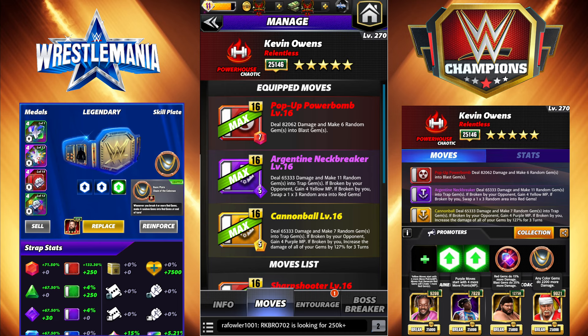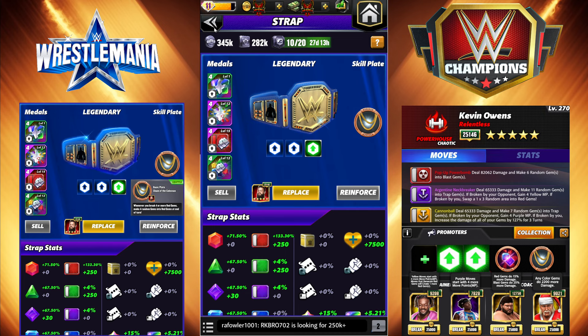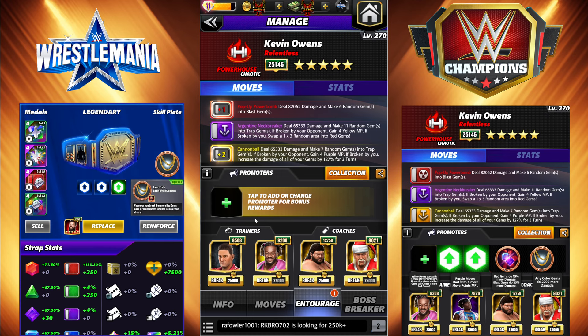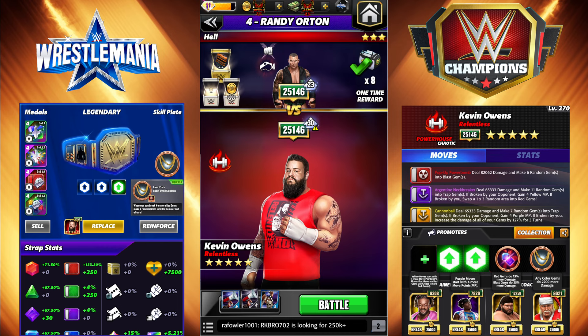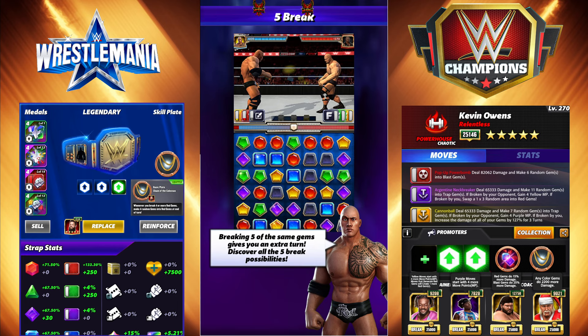So this would be my preferred move set for him. The Argentine Neckbreaker, 5 MP purple, deal 65k damage, make 11 random gems into trap gems - broken by your opponent gain 4 yellow MP, if broken by you swap a 1x3 area into random gems. And then the pop-up powerbomb, 86k, make 6 random gems into blast gems. The colossal plate makes this way more consistent because it's chucking more red gems and you already have red gems, so you're getting way more board destruction. The twilight ritual plate - when you break 3 or more red gems, make 7 blue into purple - is a good second option for a swipe plate. It's very, very consistent this way and I haven't gone past turn 2 once out of those 50 matches.